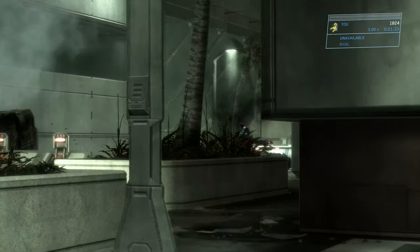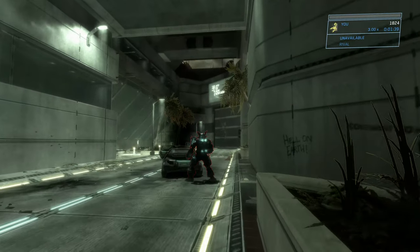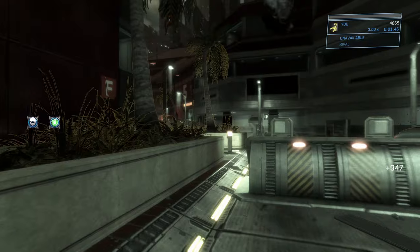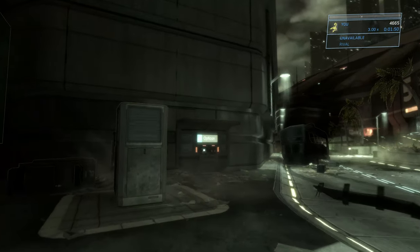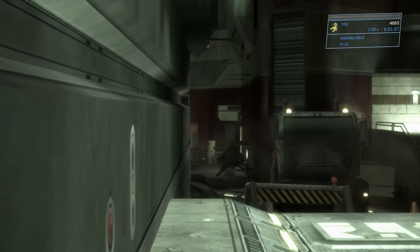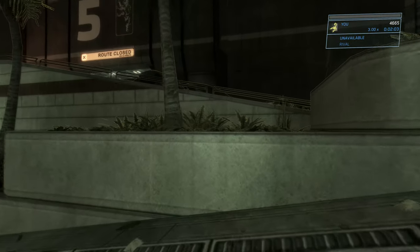If the brute turns around before you reach him, exchange your SMG for the plasma pistol and noob combo him. If he's close when he turns, use an overcharged plasma pistol to stun him, then wrap around behind him as he recovers and backsmack him. Grab the health pack before heading back down to the middle area.